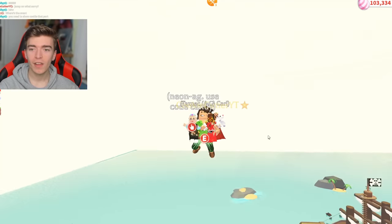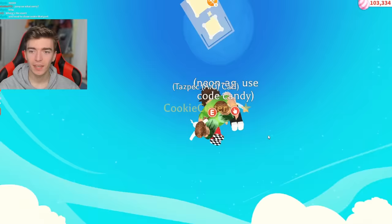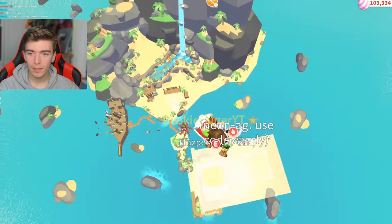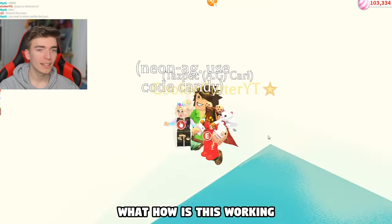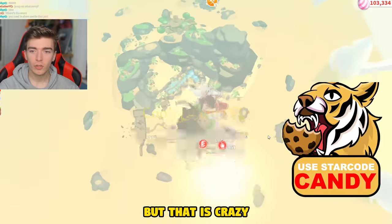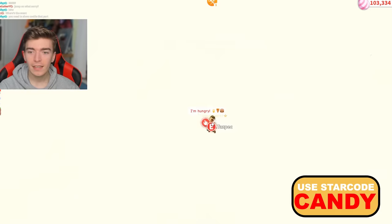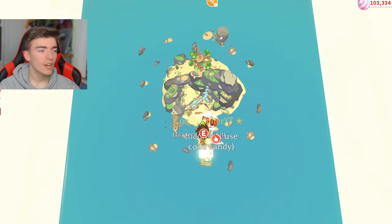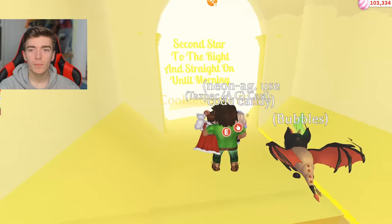Wait — he's flying! Peter Pan can actually fly in Adopt Me? Where are we going? We actually just flew up here. How is this working? I don't know what type of mechanic this person used to allow flying, but that is crazy. It's now boosting them up even further, and he's not even got a fly pet on or doing anything. We are currently really high in the sky right now — I didn't even know that was possible.